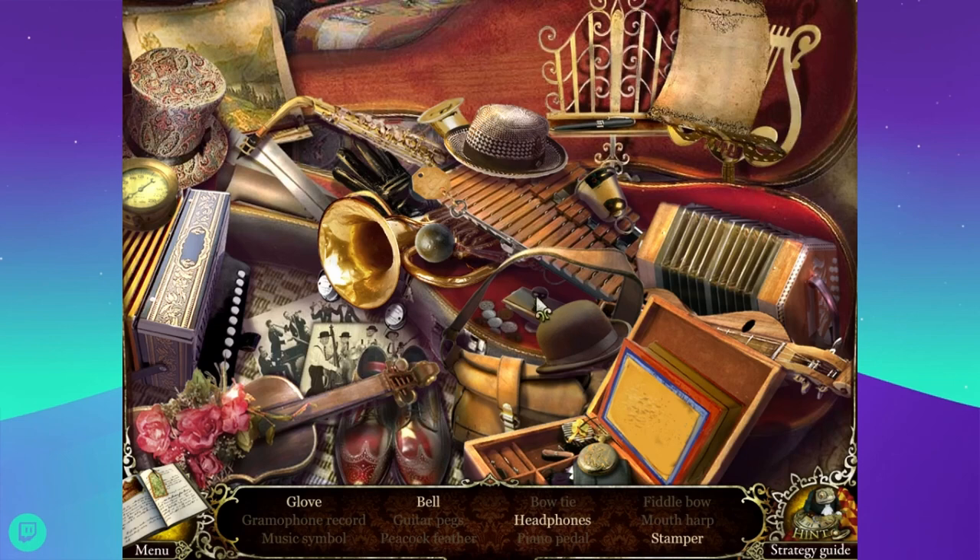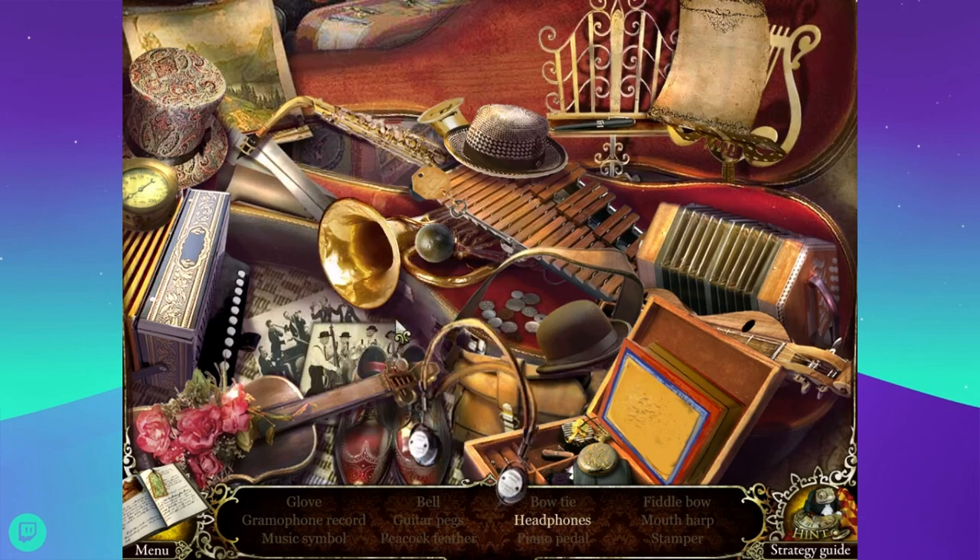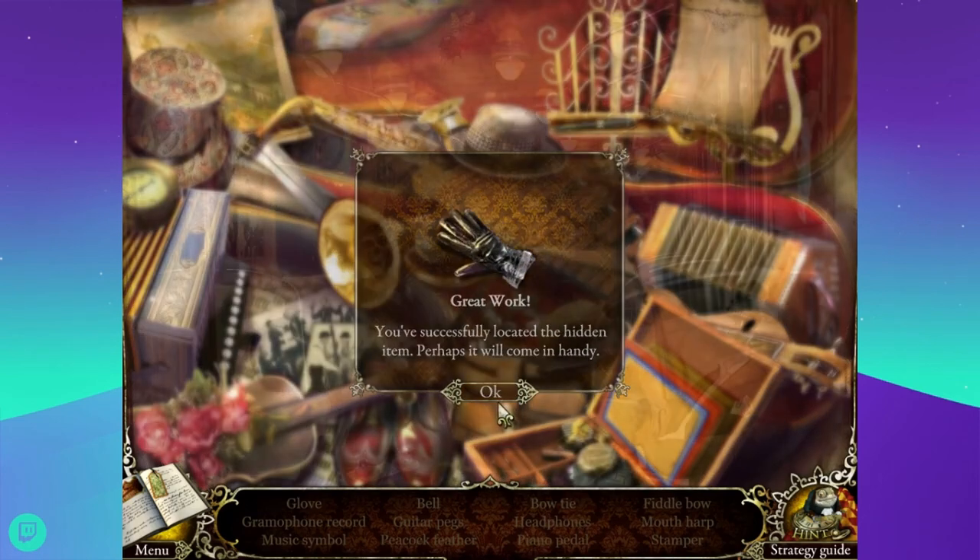A piano pedal, a fiddle bow, that's a cool top hat, a mouth harp, and a stamper - which I assume is not an instrument. Oh there's the other music note. So a glove, a bell, headphones, and a stamper - that's not actually a stamper, that's an ink blotter, they're different. Let's see - glove. That's not a bell. Oh, that's a glove - I didn't see that. That's a trumpet I believe. Is this a bell? I don't know what that is. Oh that's part of a saxophone. Bell and headphones. Where's the bell? There's the bell. Where's the headphones? I don't see anything that even looks like headphones. Wait, is that them? Yes. Very old-fashioned headphones. And I found a glove.